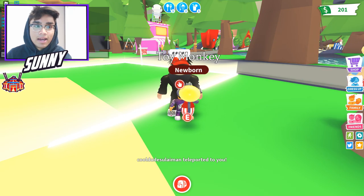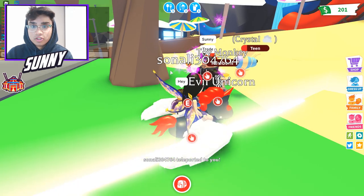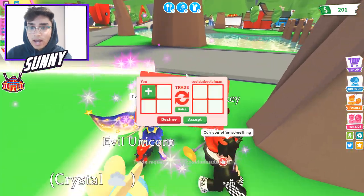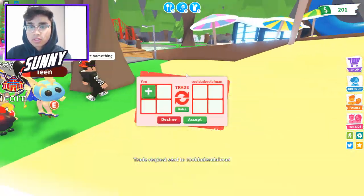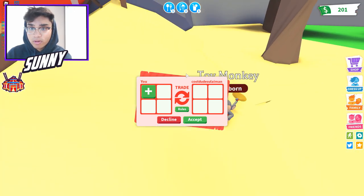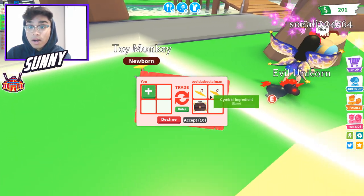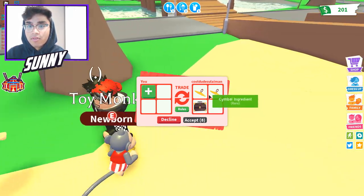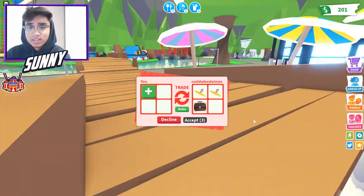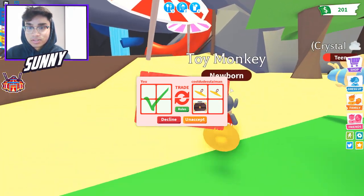Someone wants to trade, let me say hi and then jump into it. Alright, this person wants to trade - let me accept real quick. This guy is giving me two symbols and a briefcase. We just accepted this - it's a huge trade, thank you bro, I really appreciate it.